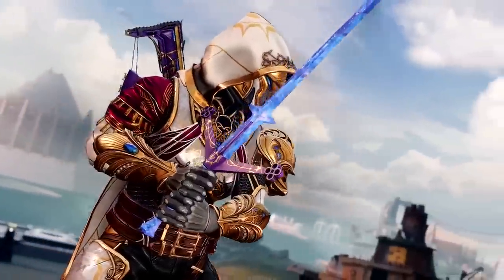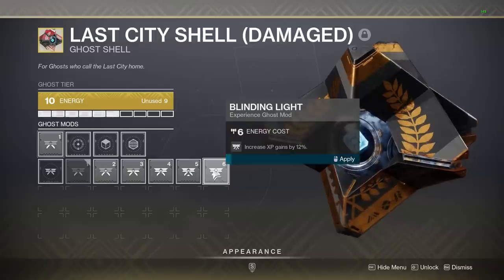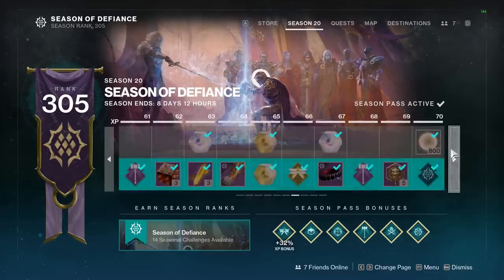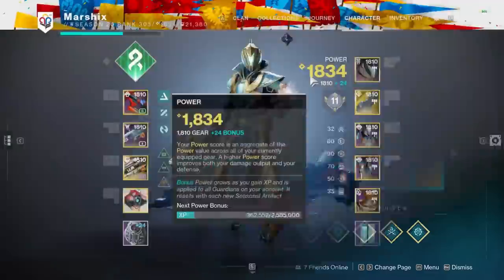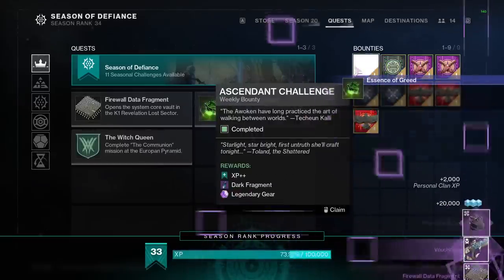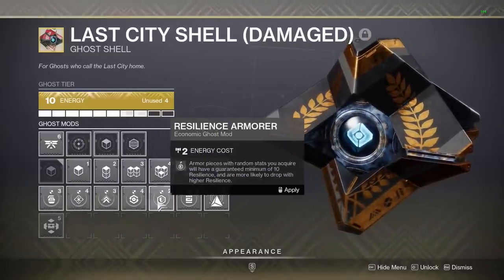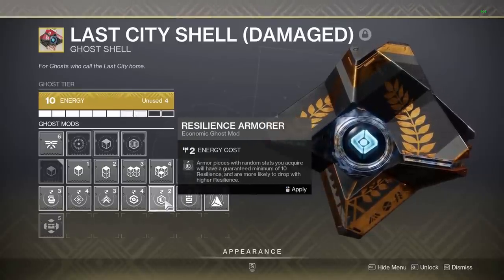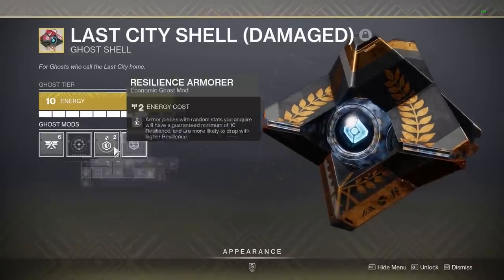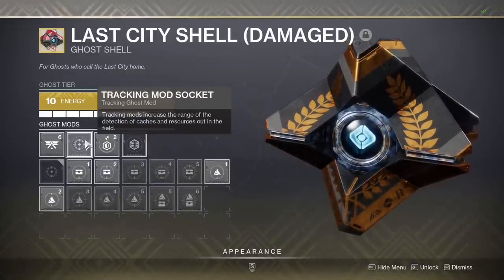A huge mistake people make all the time is not equipping the best ghost mods. The main way you increase your power level now is through XP, and there's literally a ghost mod that gives you 12% more XP. If you aren't wearing this at all times, you're missing out on so much progress towards not only your season pass, but your overall power level as well — especially when you pop bounties and seasonal challenges. You should also always wear an armor mod to ensure all armor you pick up will have a minimum of 10 in whichever stat you choose. For the most part, none of the other ghost mods matter, or they're very situational, so these two are by far the best.